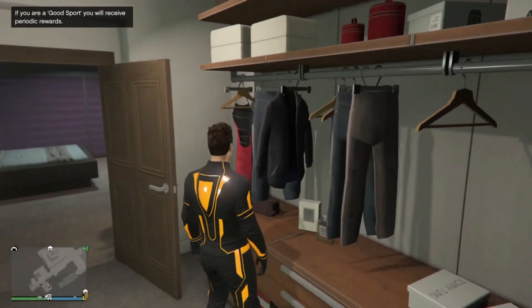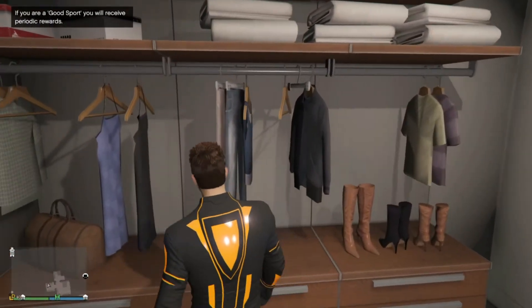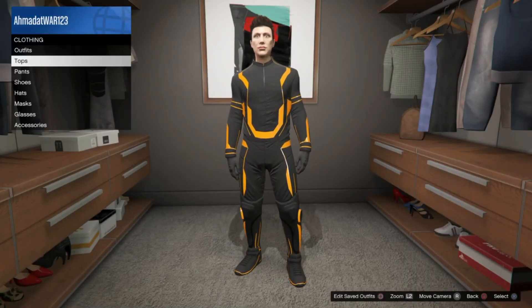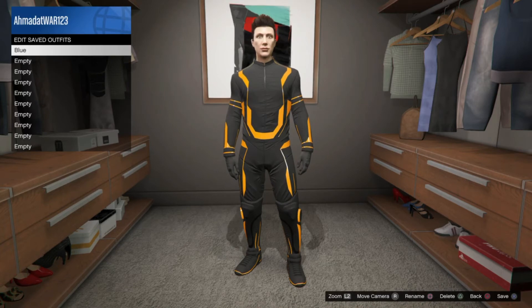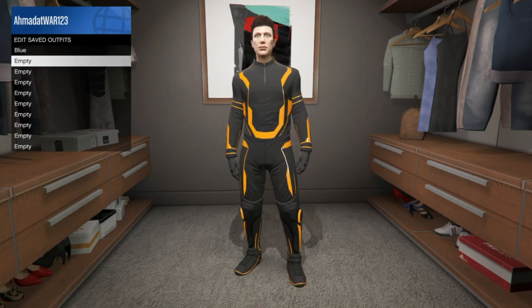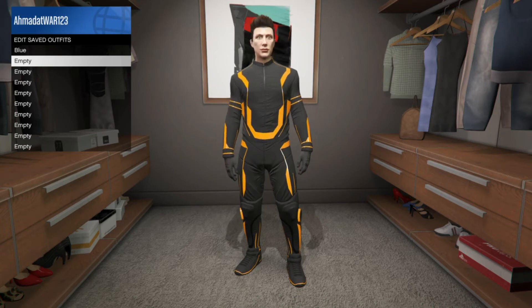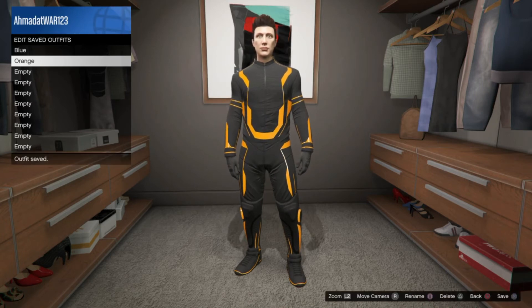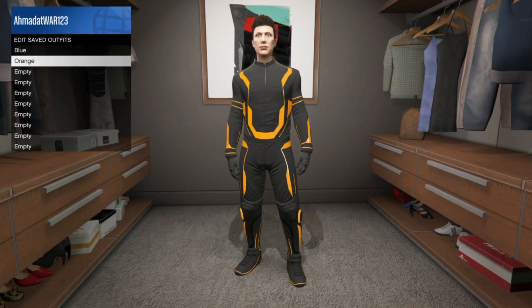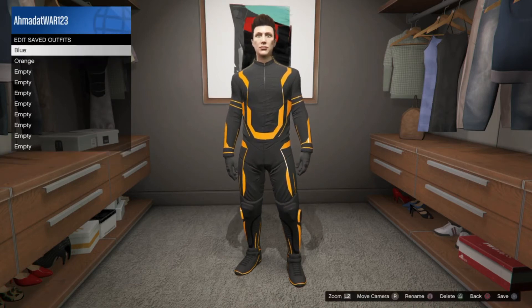If you don't save it, you're going to lose it. So you have to come here, click Square, and click on the empty outfit slot and name it — I'm just going to name this one 'orange' because it's the orange glow suit. Once you save it, press Save, confirm, and now it's saved.